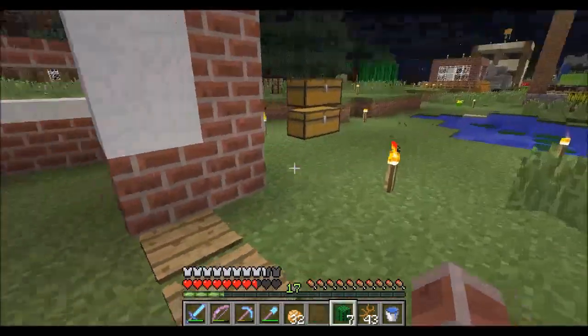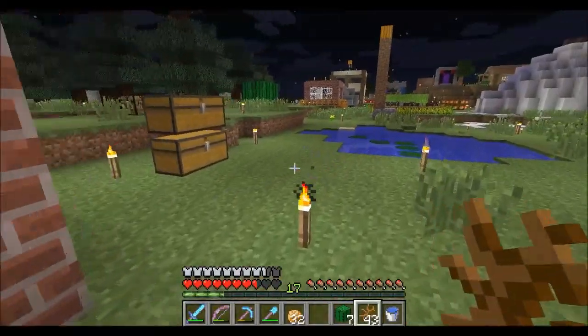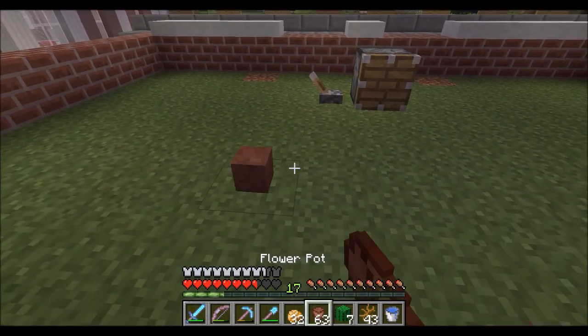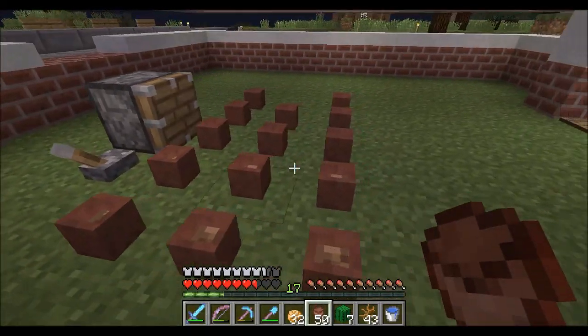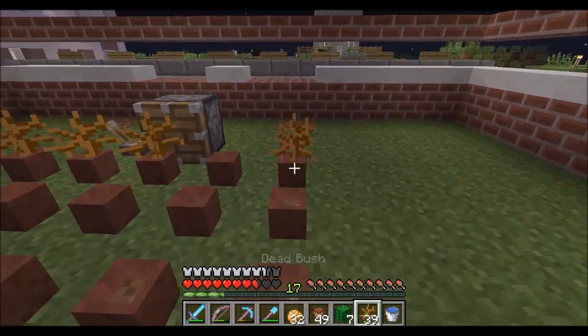It's particularly useful for getting the dead bush and sapling items, simply because you can't grow them with bone meal, so it's a really good way of getting quite a few of those. If you wanted to stock up on the new saplings this is probably a good method for it as well. And yeah, just two back for every one you place — it's consistent every time.